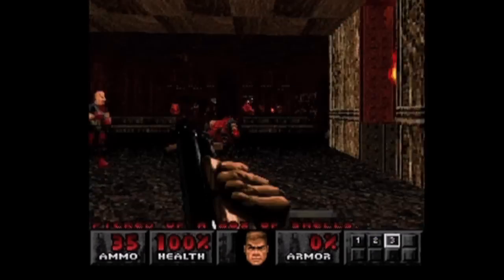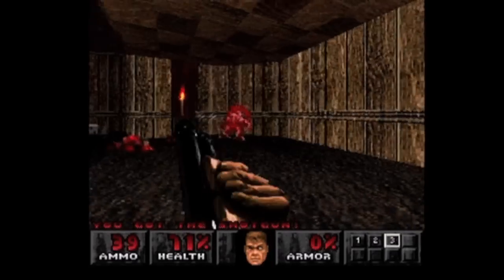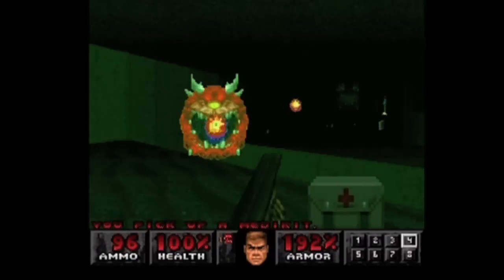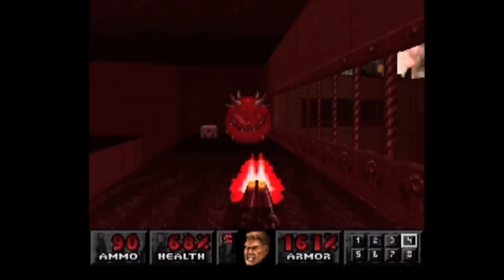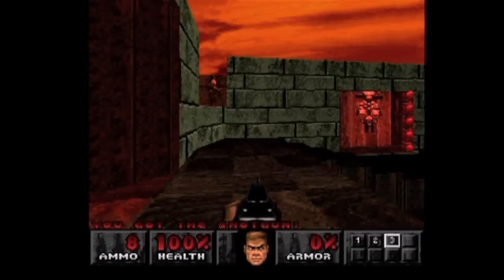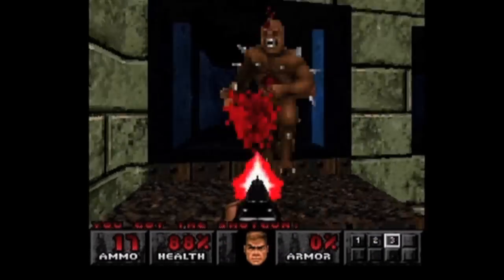PlayStation Doom offers just shy of 60 levels, spanning all four episodes of Ultimate Doom and then Doom 2. Instead of episodes, the game is separated into these two halves. This is where Doom purists will probably flip out, because Williams Entertainment made liberal changes to the stages and stage orders. Missing are larger levels like Against Thee Wickedly, Downtown, Gotcha, and The Chasm — and you know what? Good riddance. Those giant levels were a drag.